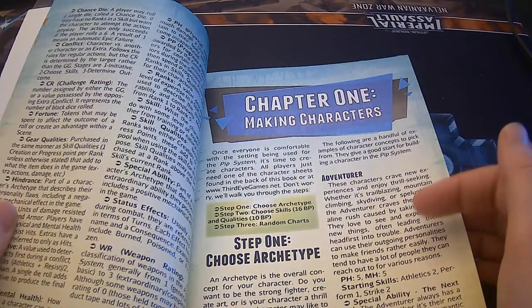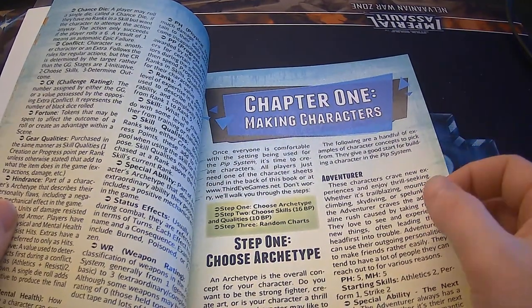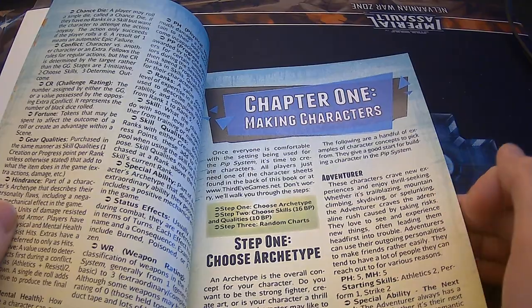Making characters is three steps: choose an archetype, choose skills and qualities, and step three, random charts.